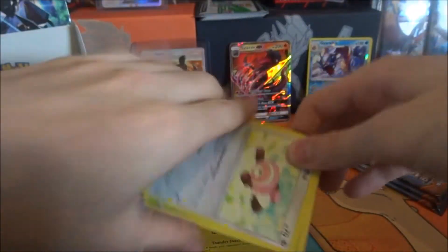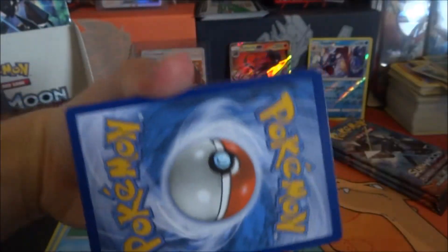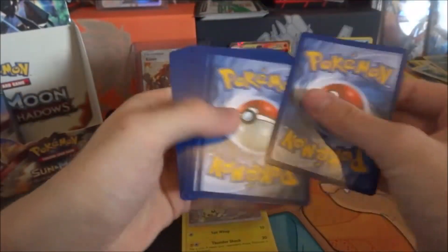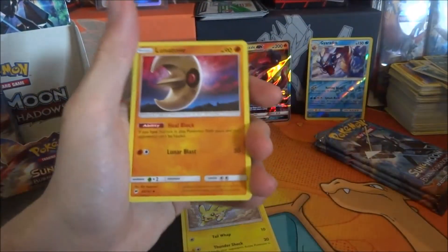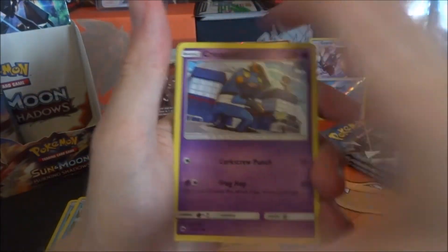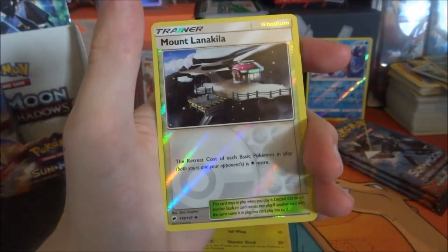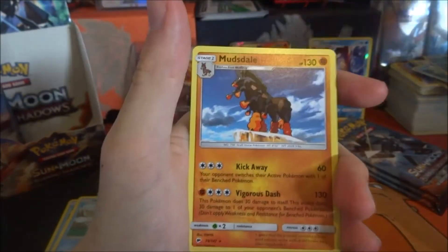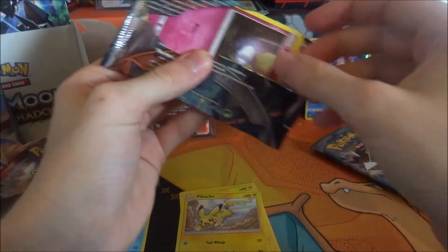I'm hoping my mum doesn't get back because I just want to finish this booster box opening. I'm going to give away this code — let me know what you get down below. Did you get a full art Kiawe? One, two, three, four — guess the energy: water. Darkness energy. Lunatone, Wimpod, Bagon, Stufful, Pansage, Croagunk, Pikachu. The reverse is a Mallow and the rare is a Mudsdale. Necrozma, you are doing well — I don't even know who's winning the pack art battle. It's definitely not Tapu Fini.